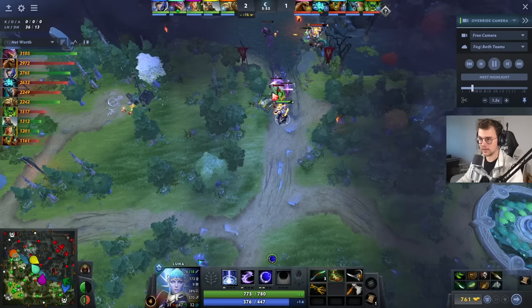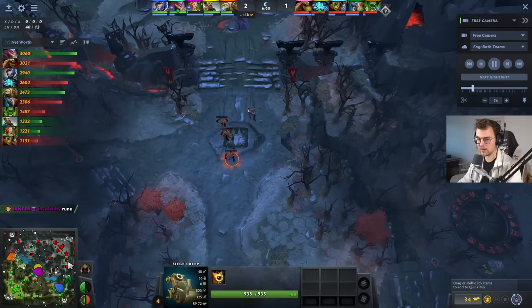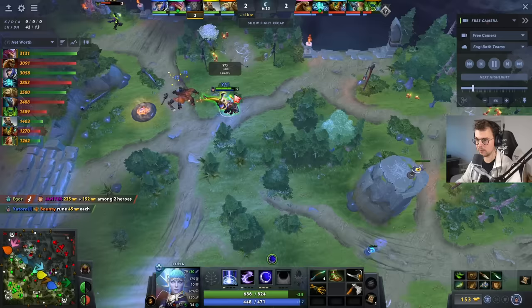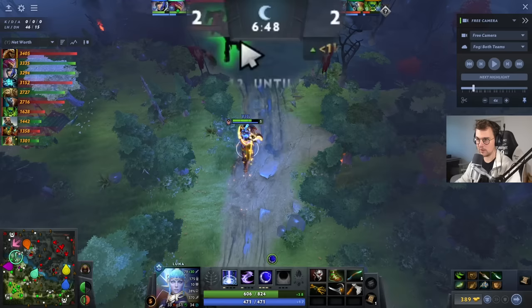Variation 1 is where you feel very safe. You kill the creep wave up here as fast as possible, because your main goal is to create as much time as possible. Once the creep wave is dead, you have freedom until the second wave arrives close to your lane, which gives you time to farm the jungle. Yotoro instantly kills the creep wave, walks over to the left, and farms the Ogre Camp at minute 6. He walks back to the lane and comes back perfectly in time for the second creep wave — kills all the creeps.